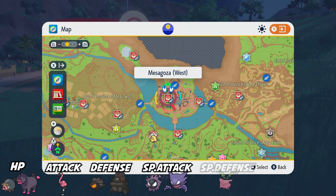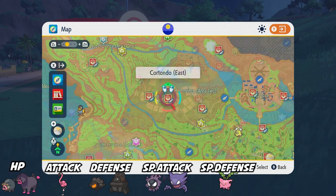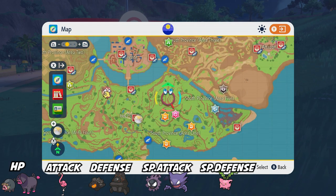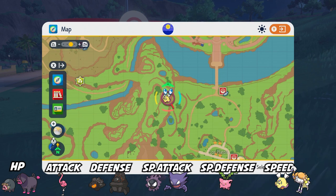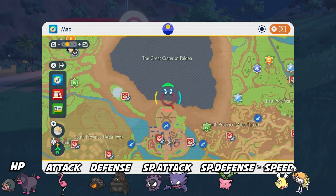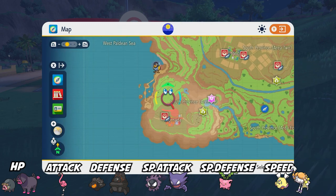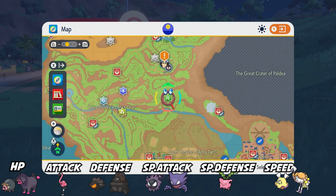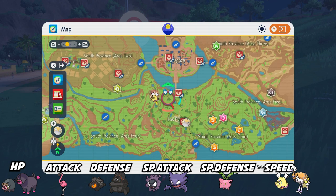For Special Defense, Hoppip is still going to be your best bet — there are a lot of areas where Hoppips spawn, I think near the Bug Gym especially. For Speed, Flittle is pretty common all across the map in many different locations and gives 1 Speed EV. If you encounter its evolved form Espathra, that gives two Speed EVs — there are areas towards higher-level zones where Espathra just roams around. The Alfornada attack-training area also has a lot of Espathras. Finally, Fletchling and Fletchinder also spawn together in packs and give Speed EVs as well.